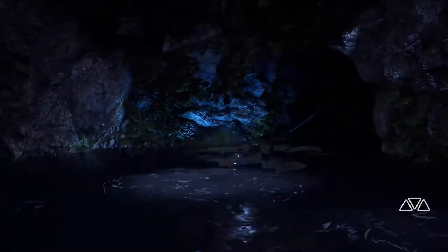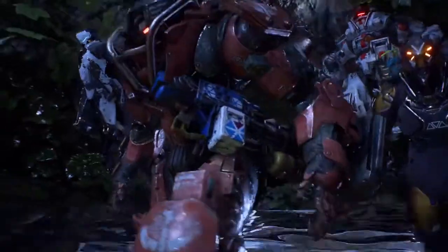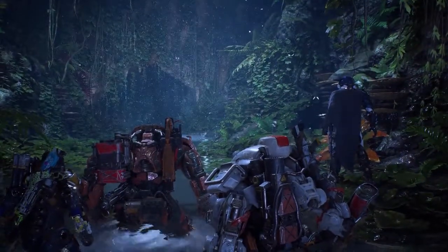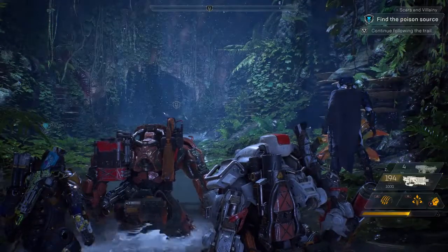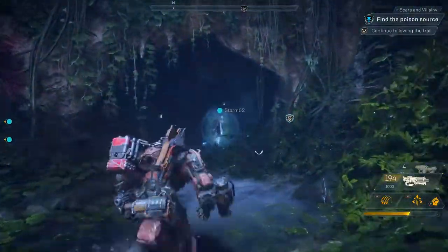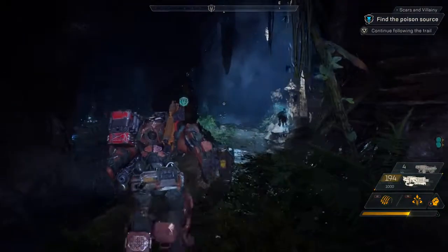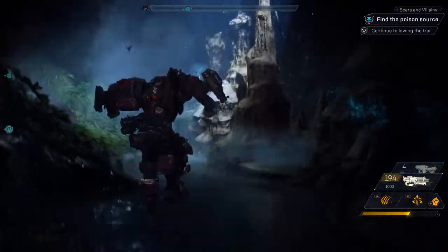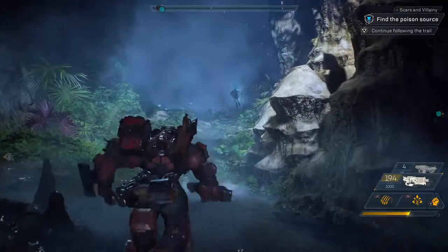By now you've probably noticed that traversal plays a really important role in Anthem. As you run, fly, and swim through, above, and below the world, you can discover some pretty amazing things. Like right now — our squad just discovered the secret underwater entrance to the Scar Stronghold. Strongholds are a four-player mode that give greater rewards by taking on greater challenges. Once you discover a Stronghold, you'll have access to it from your map at the start of any expedition.